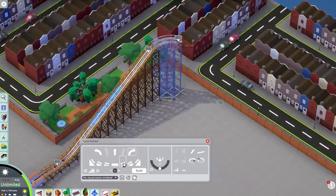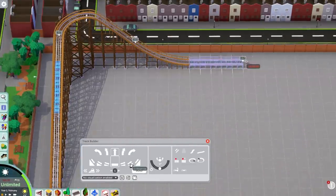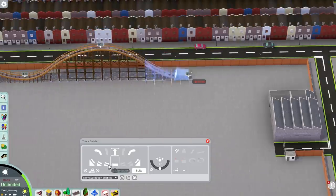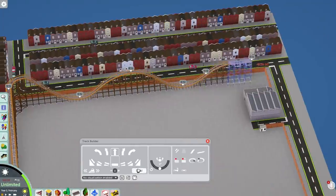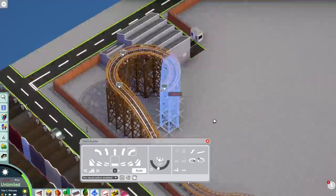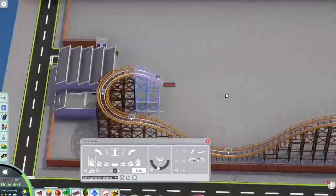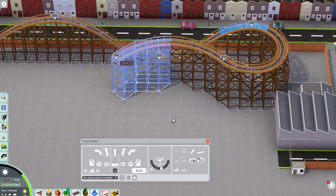Then we move on to our first coaster. And let's be honest, it has to be a woody - an old wooden coaster. Pretty much a there-and-back woody. No banking, just lots of air time. It comes round and back and you're done again. I did struggle here a little bit because we're having to go over the top of the deliveries building, and I can't really change that deliveries building without going back into scenario mode, so it wasn't something I wanted to do.